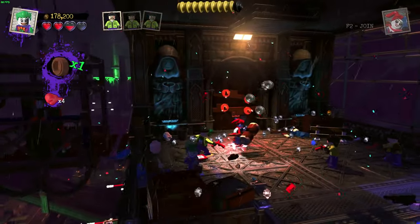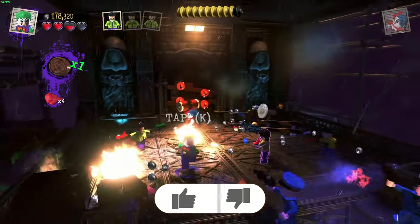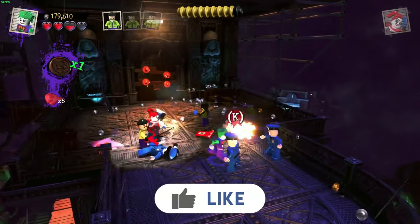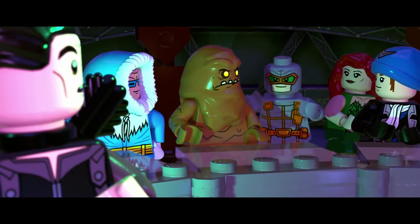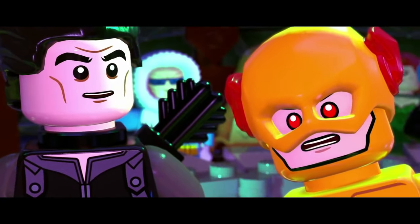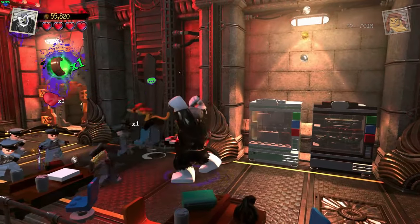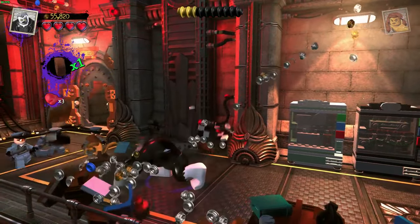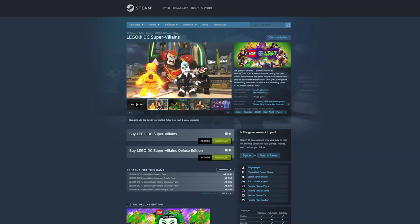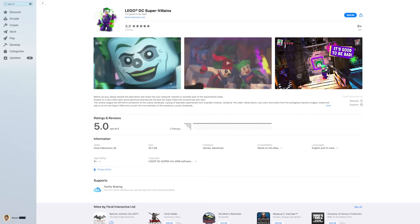A vast open world and an extensive creation system allow for nearly infinite characters to be made, perfect for trying out lots of different ways to play. Sharp graphics, terrific animations, and high quality voice acting ensure a AAA experience. This particular adventure is perfect for those who want a comedic and villainous outing, LEGO style. LEGO DC Supervillains is available on Steam and the Mac App Store, but it's best to check the system requirements before buying.